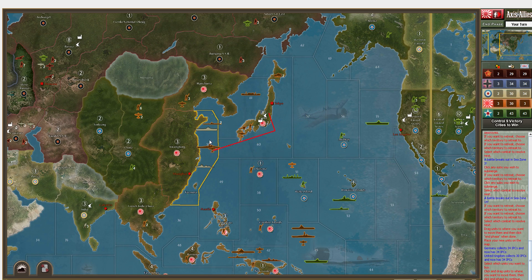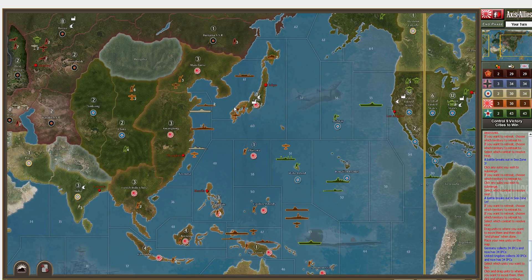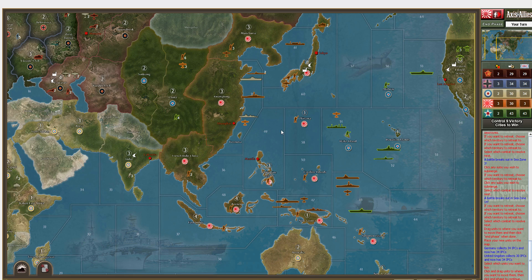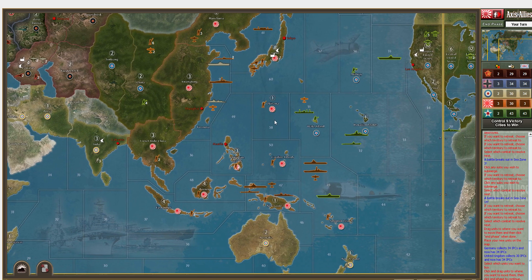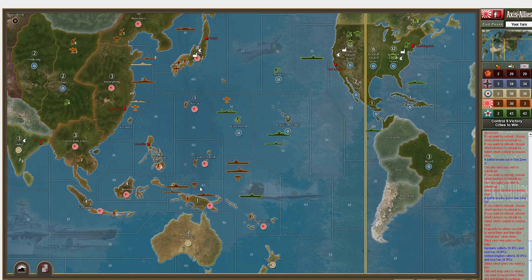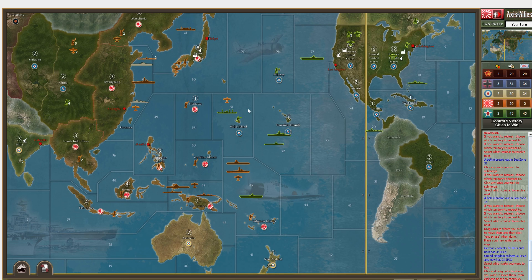Okay, combat movement. One of the things I know I want to do is take out this British fleet off of China. Let's take this battleship and attack the U.S. carrier there - we'll take this and this into the fight as well. We've also got a random transport sitting out here on Wake Island - nothing I can really do about that at the moment. Let's take this fleet and these two subs and attack there.